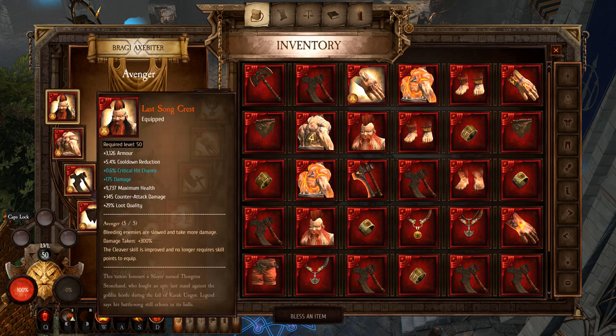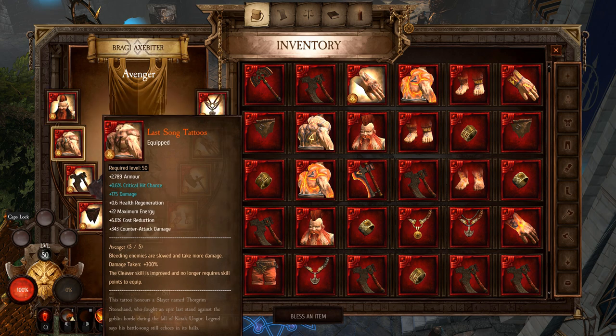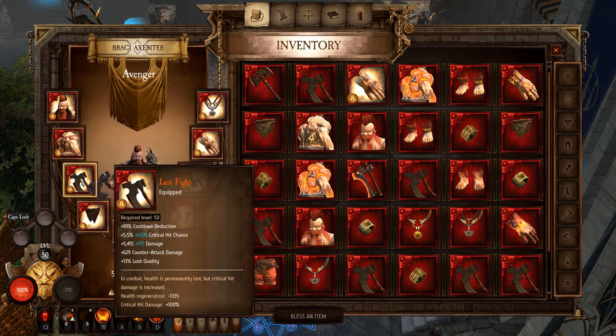Getting into the gear, we have the Last Song set. This is a bleed set — it increases bleed damage. The passive for the armor set is called Avenger: bleeding enemies are slowed and take more damage, specifically 300% more damage. The Cleaver skill is also improved and no longer requires skill points to equip. For stats on the armor, beyond armor or health, you want to look for cooldown reduction, cost reduction, critical hit damage, or critical hit chance.